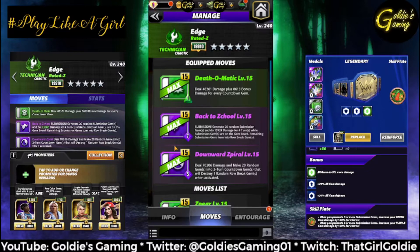Remaining submission gems turn into row break gems. Purple 2 is the Downward Spiral — 5 MP: deal 70,206 damage and make 20 random gems into two-turn countdown gems, that will destroy one random row break gem when activated. The plan is to use Purple 2, hit Green 1, make your gem match, then hit Green 2 again — get damage per countdown gems, then put on the submission. At the end of the opponent's turn, gem damage will be boosted with the plate, and all the countdown gems should go off and destroy the entire board.